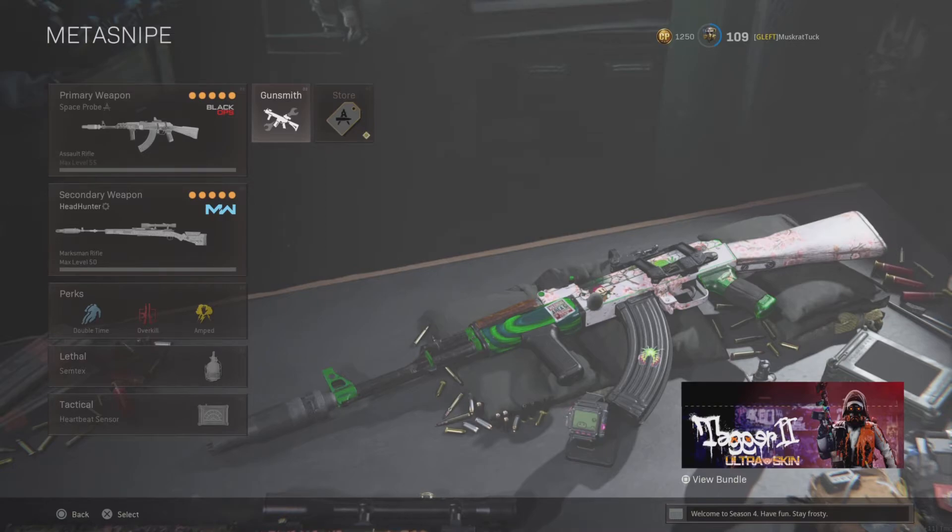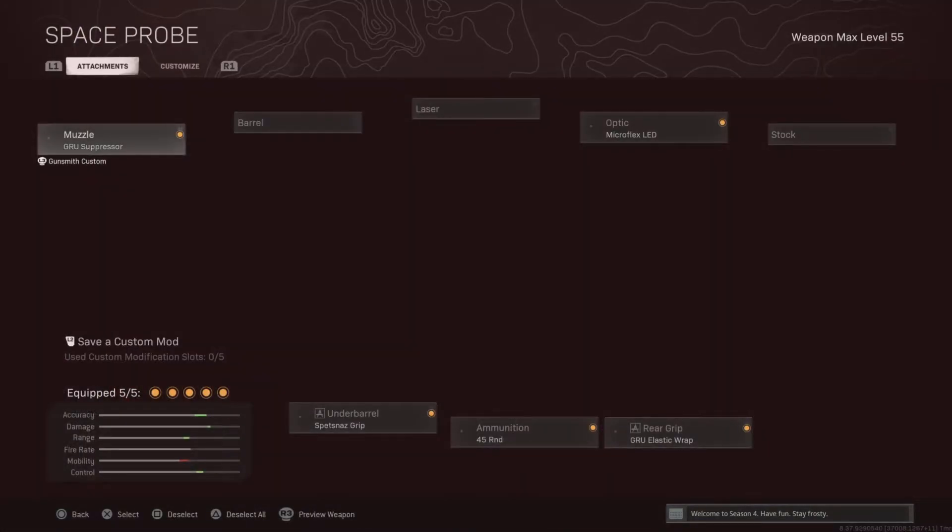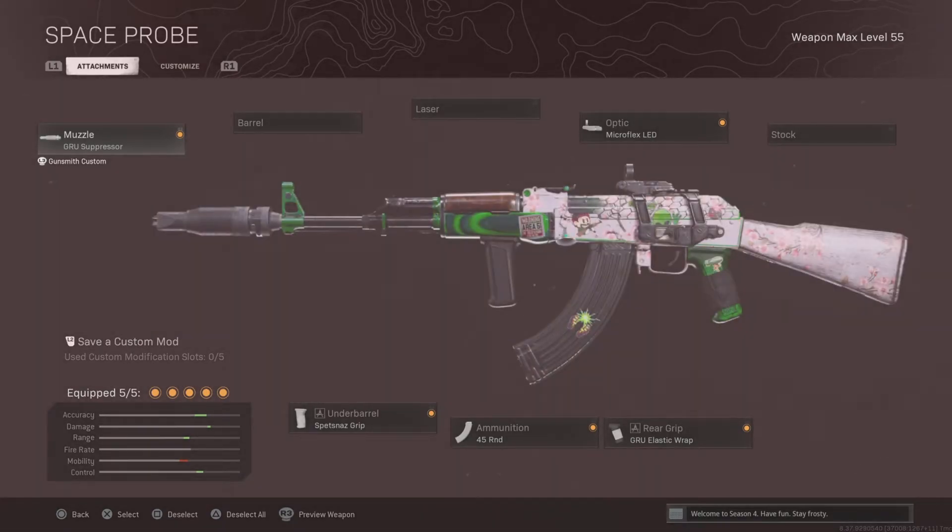The weapon I'm using is the Cold War AK-47, running the Gru Suppressor, Microflex LED, Spetsnaz Grip, 45 round mag, and the Gru Elastic Ramp. This is a great sniper support weapon. It is a little slow on fire rate, but it hits like a truck. Just have to control that recoil.